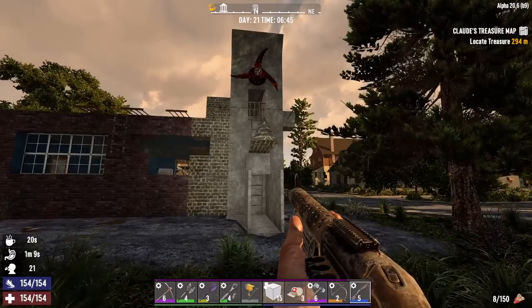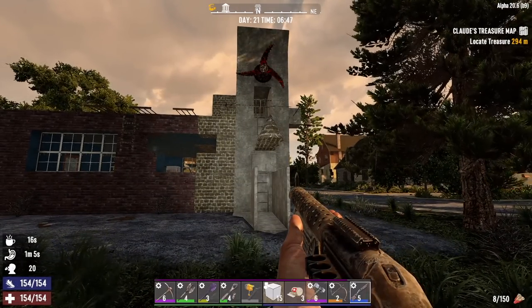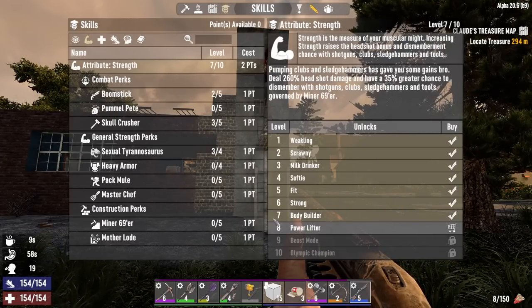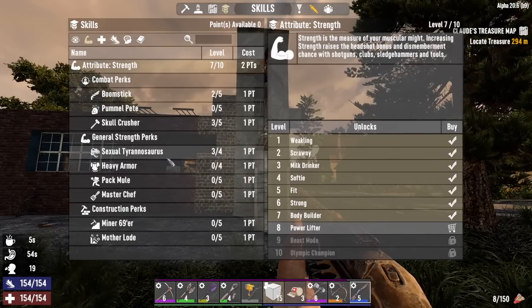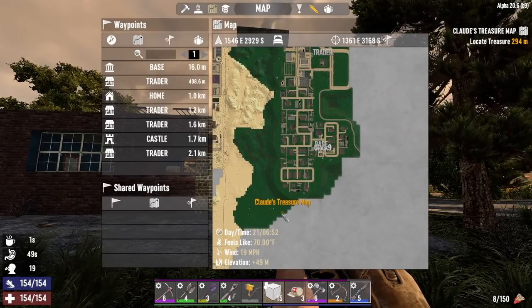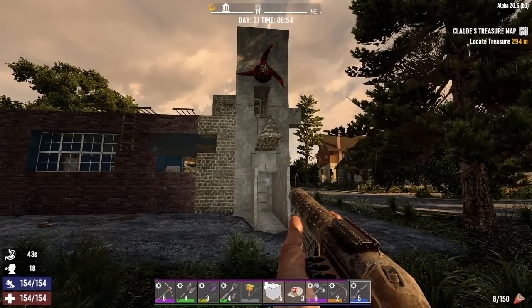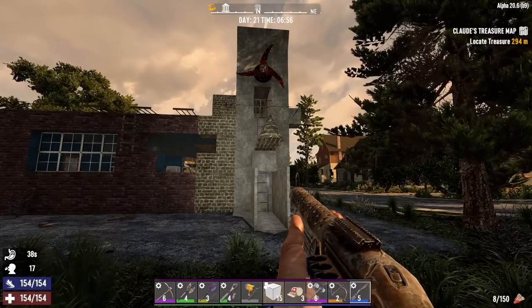Hey what's up everyone, Glock Nine here and welcome back to Lucky Looter. It is the morning of Day 21. I've got a couple of skill points to spend — going into Strength level seven. We can go ahead and upgrade Skull Crusher or Sexual Tyrannosaurus again when we get more skill points. I read both of the treasure maps we found yesterday; one's right here and the other is up here. We're going to get the one closest to us once we're done doing some upgrading and repair work to the base.